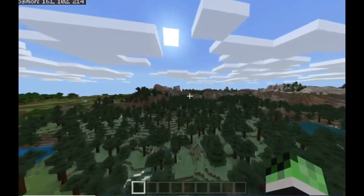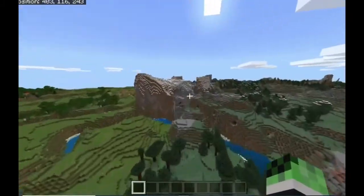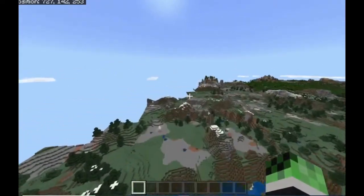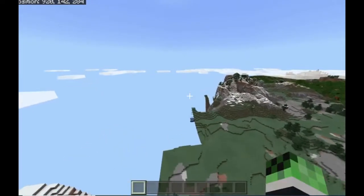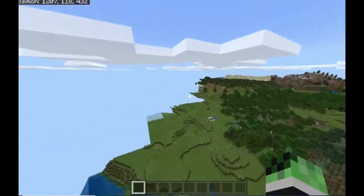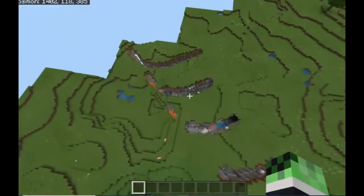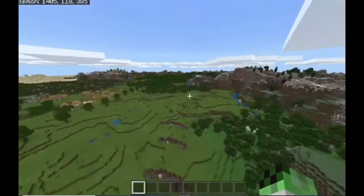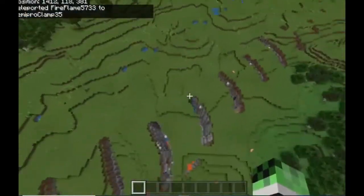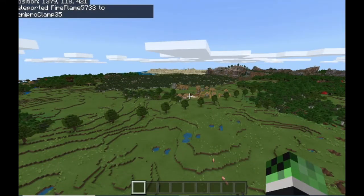I'm going to speed this part up so that you guys do not have to wait. Okay guys, as you can see this is already kind of broken. Once Kaden is here I will teleport — this is where it is. Once you get here, these are the coordinates: about 1400 for the first and about 400 for the third.